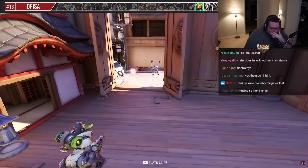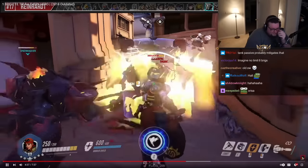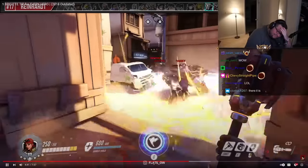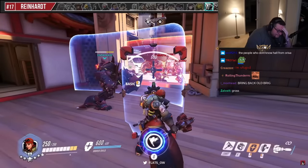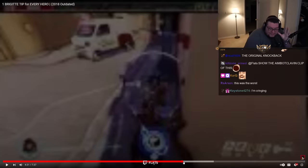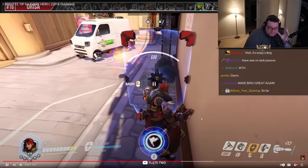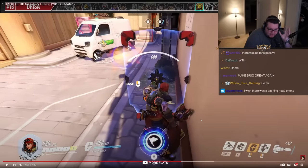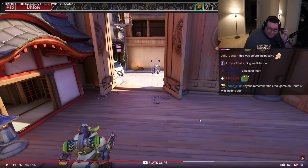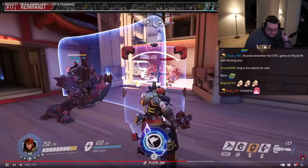Against Orisa, you can prevent yourself from being pulled by Halt if you face your shield towards it before it connects. Against Reinhardt, you can shield bash to stun him and your own Reinhardt can get an easy Shatter off. You can also add a boop just to be safe in case your Reinhardt has a slow reaction time. Brig was actually the reason we had to give Reinhardt a knockback passive — all tanks now have a 30% knockback reduction passive, and Reinhardt was the first one who got it specifically because of Brigitte's boop.